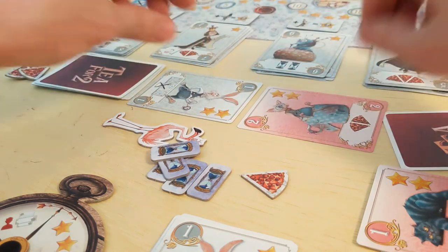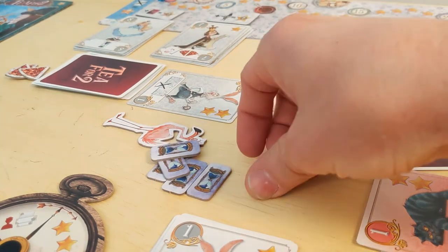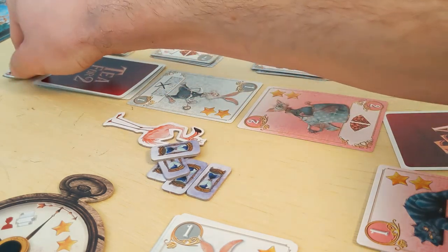And one final rule: if you go to take tarts or hourglasses from the supply but the supply is empty, you instead steal the number you need from your opponent.